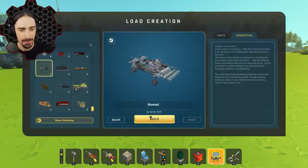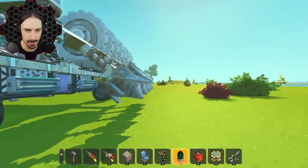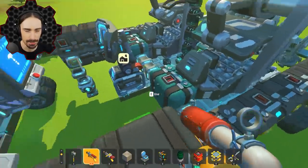Here we have by Saved Herb — it's just called 'Nomad', which is why it popped up. So I guess it would be like a miner, a tree chopper, a refiner, and just pretty much everything in one. Let's take a look. Obviously we got our drills, our saw blades, all kinds of storage going on.